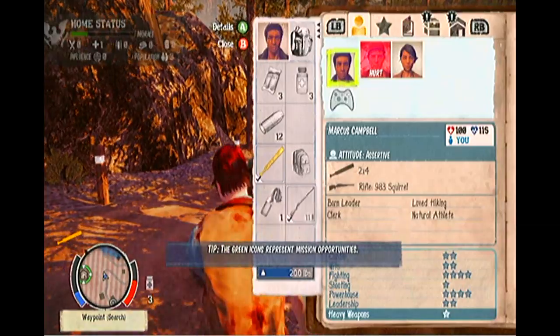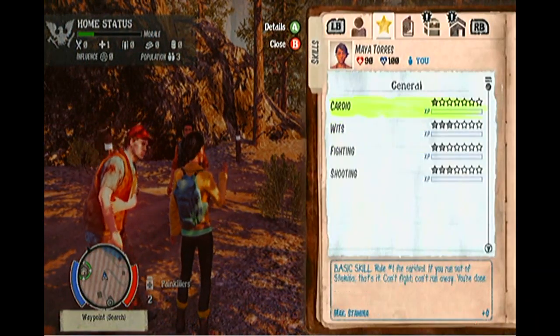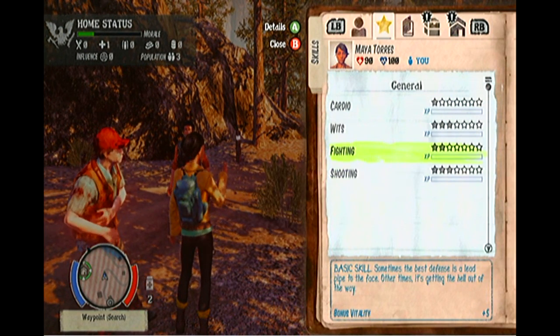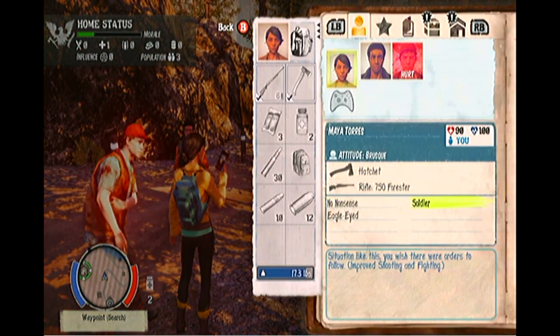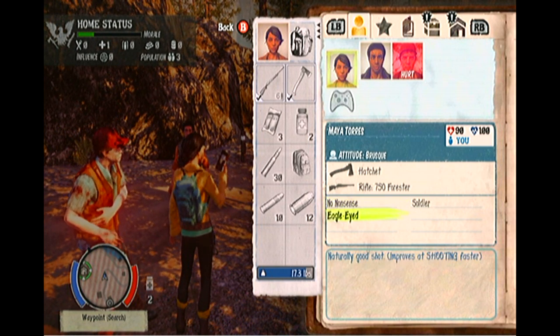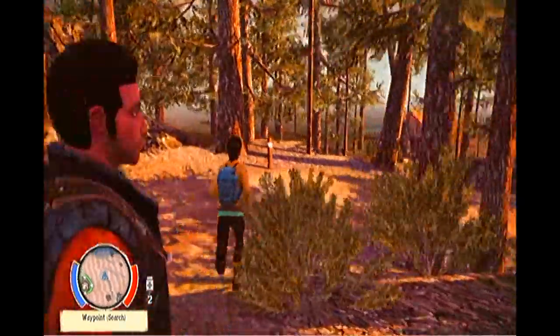I'm going to switch out to Maya to teach you about her skills. Maya is listed as a soldier, which means she starts out with improved fighting and shooting. She's no-nonsense, which means improved wits, and she's also egloidal, which means she improves shooting faster. Basically, she's pretty damn good.